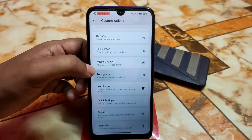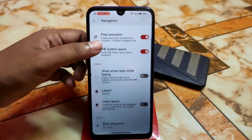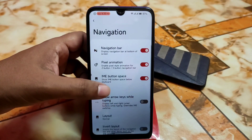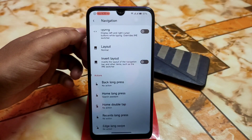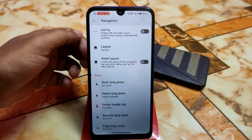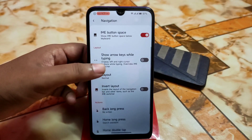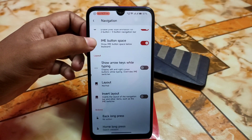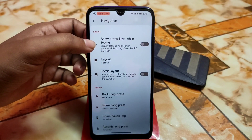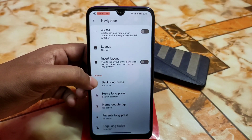Then we have the navigation — of course pixel animation, IME button space. If you show IME button space, that means when you're just using your keyboard, if you don't want space at the bottom of your keyboard, just turn off that IME button space. That's it.